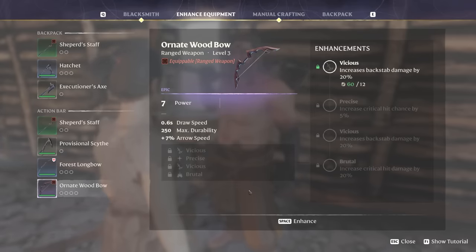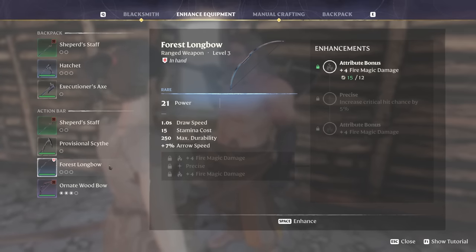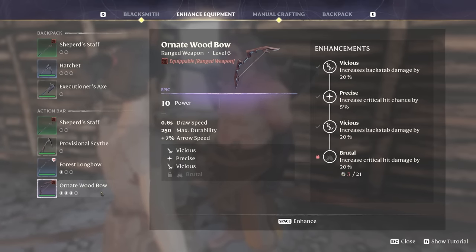Before you salvage anything, it's very important to focus on raw damage, as this makes your character much more powerful. For example, an epic level 3 bow with 7 power and 4 upgrade slots may look cool, but after upgrading it only reaches 10 power. Meanwhile, a forest longbow with no upgrades already has 21 power — more than double — and scales much higher when upgraded. Focus on raw damage numbers as they make a big difference in dealing damage.